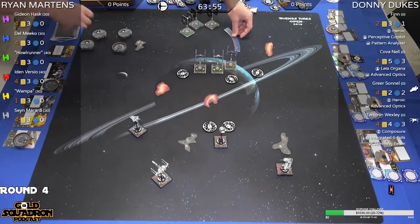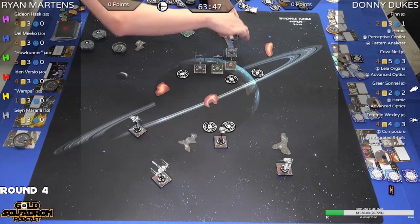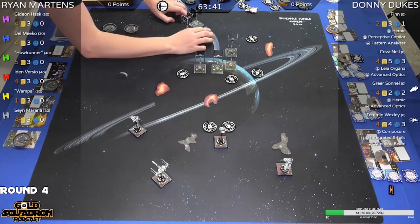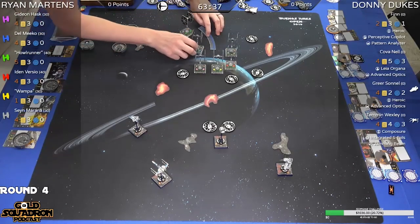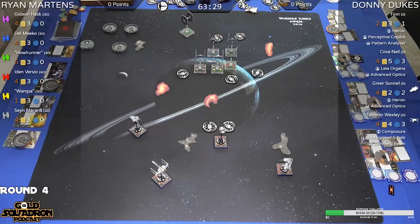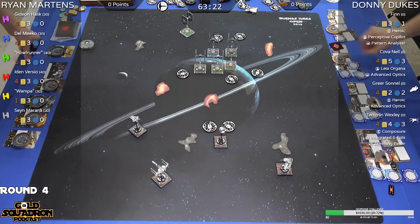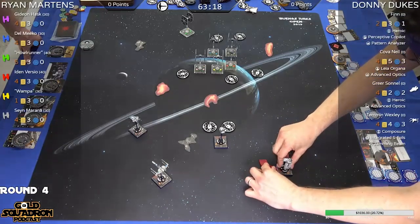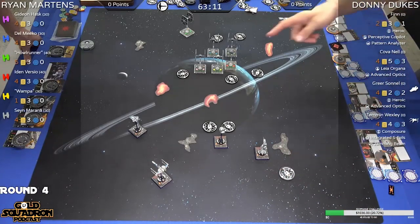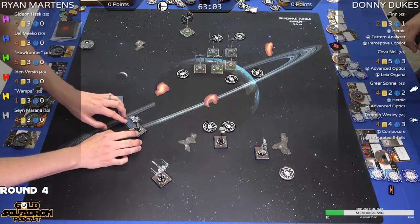As an outsider looking at the Resistance, what do you think of the point cost of Leia Organa? She's currently sitting at 18 to 19 points. I think she's at a fair price — she could go up or down a point. She feels fairly balanced. She's still good at 19 points; she could go up to 20 without a problem. Once you get into the 22-point range, she becomes a little over-costed and harder to auto-include. Good thing we fixed the point display now rather than before.